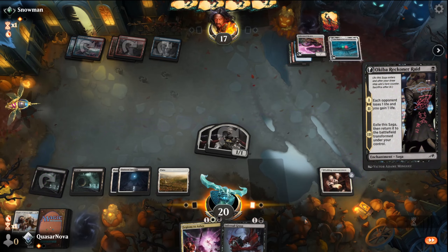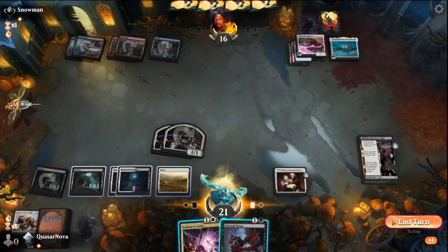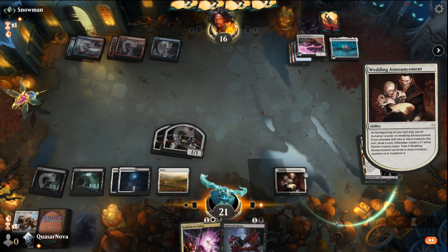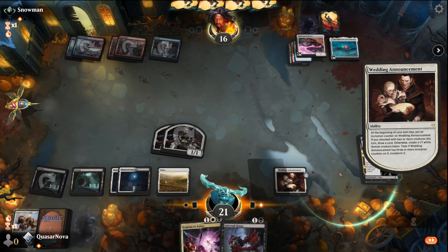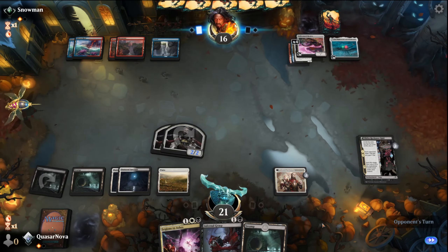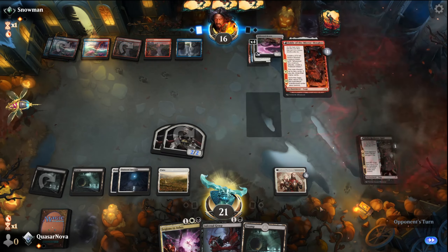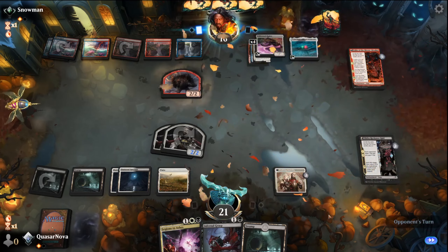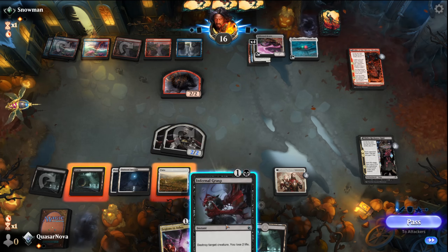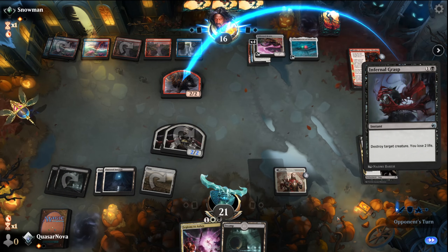Play the Akiba Reckoner Raid — that'll at least put a threat of another creature onto the board, and then we'll actually get to draw off the Wedding Announcement this turn. Not really helpful, but at least we have the mana for big spells. I have half a mind to just kill that guy — I'm going to nuke him. I just don't want him ramping up as quickly as he normally would.